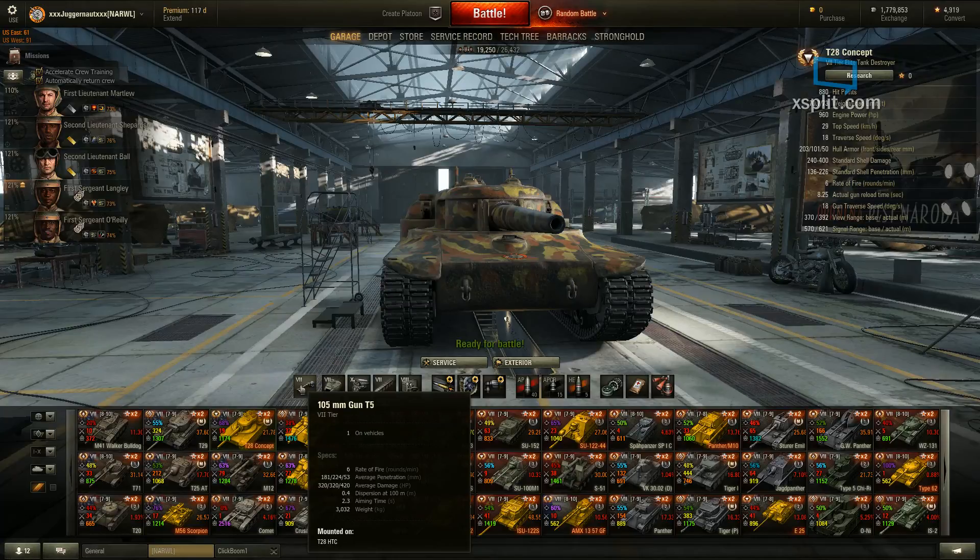53 pen on a tier 8 or tier 9 isn't going to do a whole lot. But if you get a tier 6 or tier 5 in your match — obviously they can go up to tier 7s — HE can pretty much wreck them. But you wouldn't really need to; basically just hit them with your standard rounds and still do 320 damage. If it's something lightly armored and it's a tier 5, load an HE and you'll wreck them pretty bad.